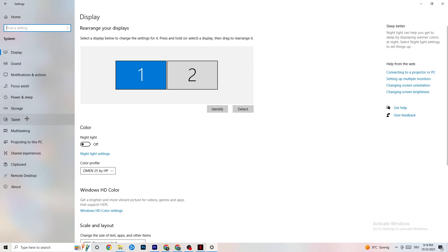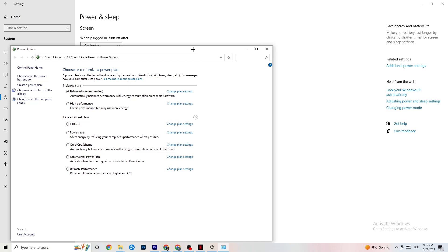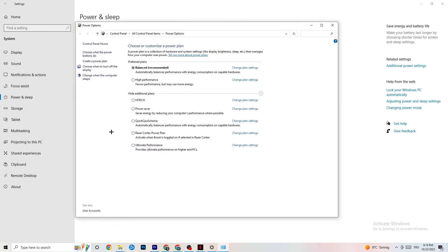Go back, then click on Power and Sleep. Click on Additional Power Settings on the right side. As you can see, there are additional plans like High Performance, Power Saver, and others. I can't tell you which is the best — you need to check it for yourself. Click into High Performance or Balanced and check which one is currently working better with your PC.